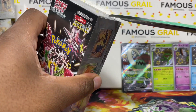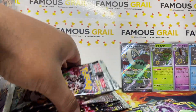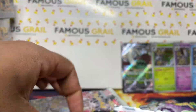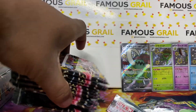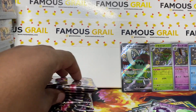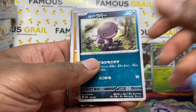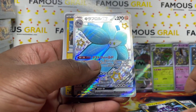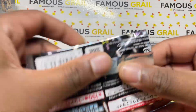On to box number two. So far no extra hits. The main chase cards and biggest values are: Iono at about 400–600 pounds on release, Charizard at about 200 pounds, Mew at about 150 pounds, and Gardevoir around 150 as well. We keep getting EX cards right off the bat.